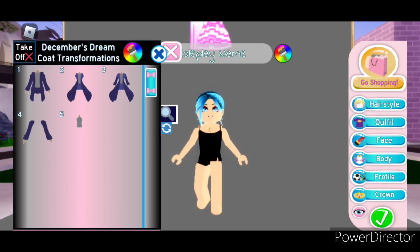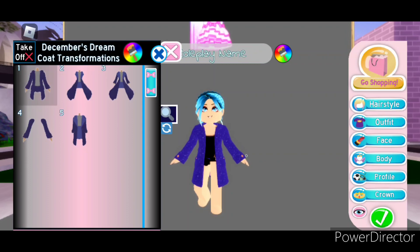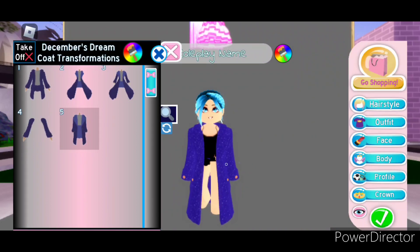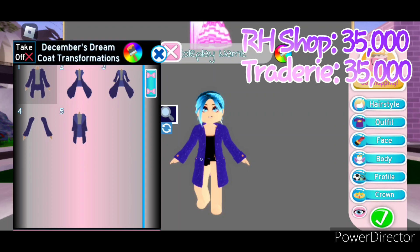Next we have the December's Dream coat jacket, which has a total of five toggles. Toggle 1 is just this jacket — we've got these buttons on the cuffs as well as on the pockets, and it's super sparkly. Toggle 2 is a blown-out coat with no sleeves. Toggle 3 is the blown-out coat with sleeves. Toggle 4 is just the jacket sleeves. And Toggle 5 is kind of a little oversized, hanging on your shoulders. This jacket can be bought in the Royal High shop for 35,000 diamonds. On Tradery it's also worth about 35,000.